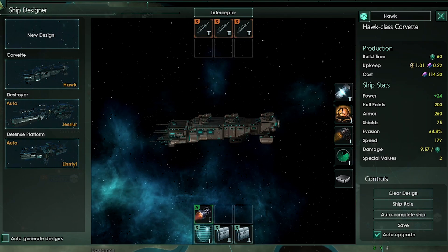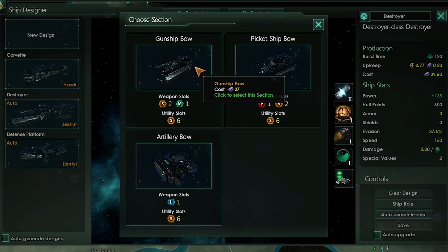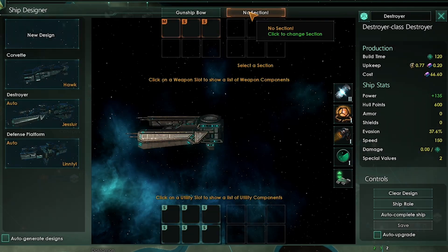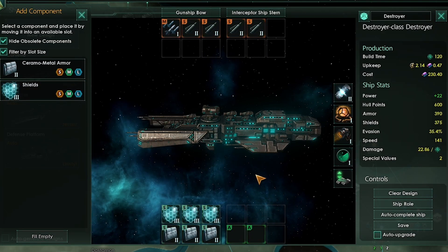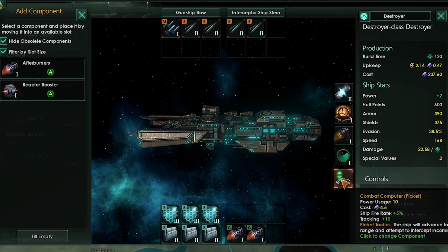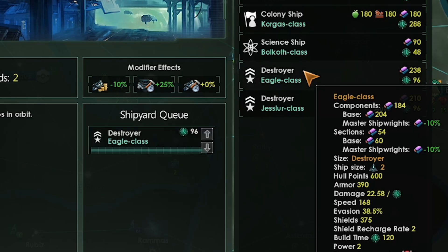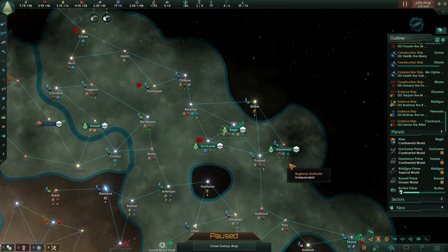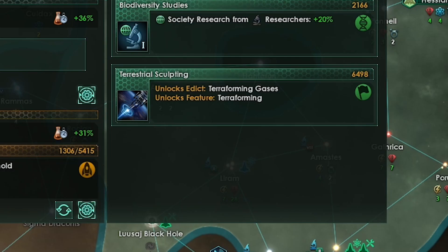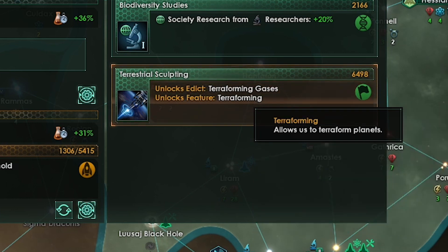Let's start pumping out destroyers, but first we need to design a new ship. This ship is going to have a gunship bow with swarmer missiles and fusion missiles, next an interceptor ship stern also with fusion missiles, shields and armor, afterburners, and very importantly an artillery combat computer. Name it, check auto upgrade, and hit save. Then delete the default ship design. We can start pumping out destroyers until our monthly energy credits gets to 15 or less or we hit naval cap.